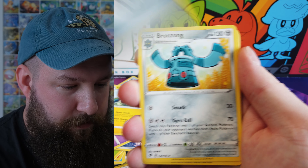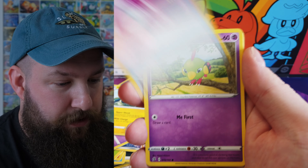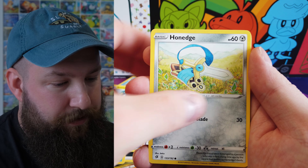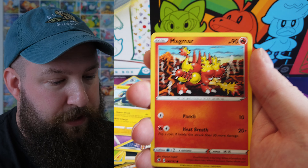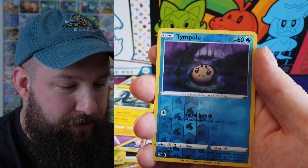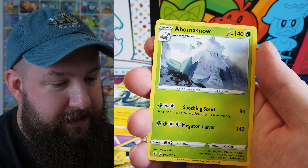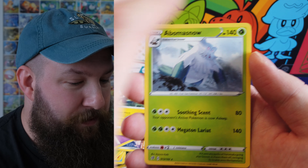We have steel energy, Bronzong, Metapod, Turtonator, Natu, Honedge, Impidimp, Magmar — really cool Magmar — a really cool Electivire as well, reverse Tympole, and a non-holo Abomasnow.